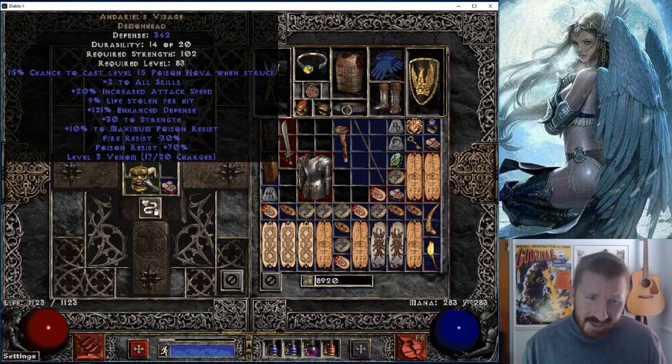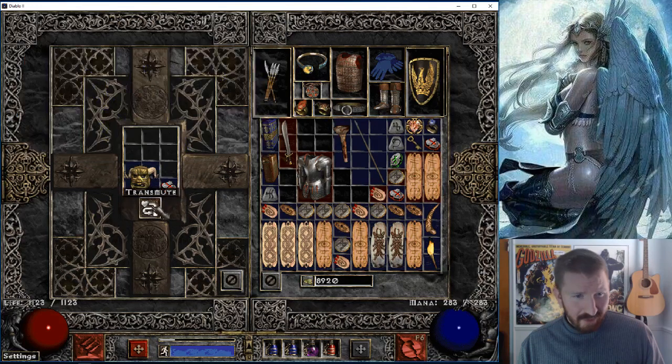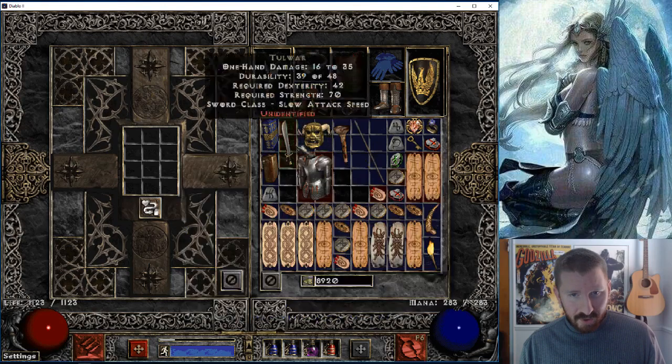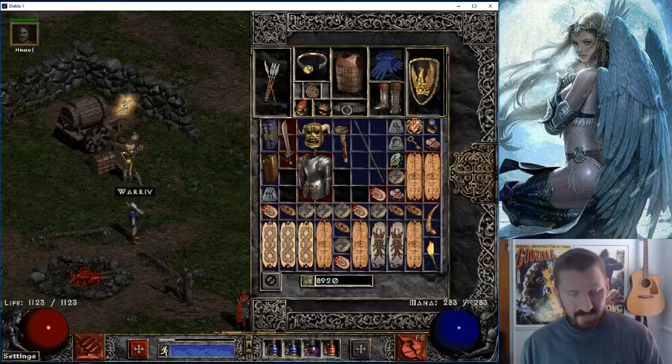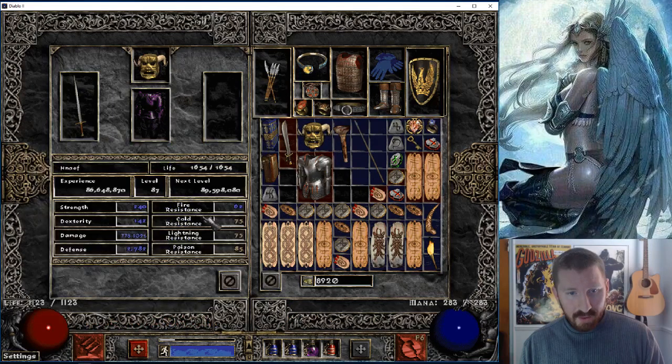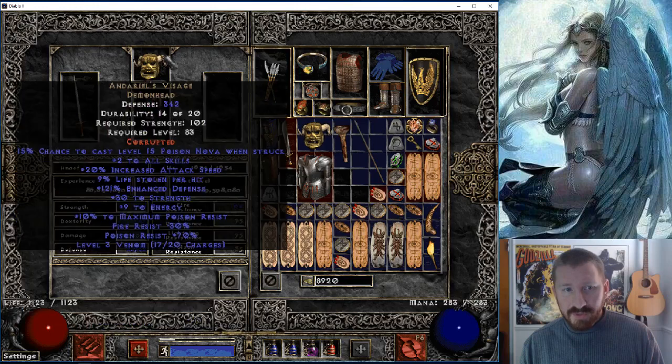Please don't go bye-bye, Daddy needs you! The last one I lost I was a little upset. What'd it do — 30 to Strength, 9 to Energy? At least it's still in existence. And look at the resistances now — 85 Poison Res on this merc! This merc is going to be a beast.